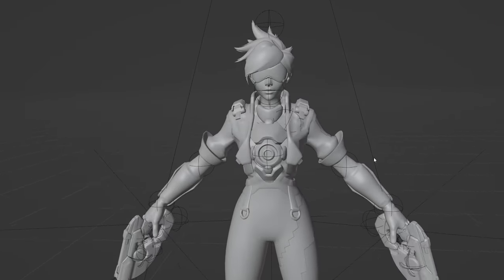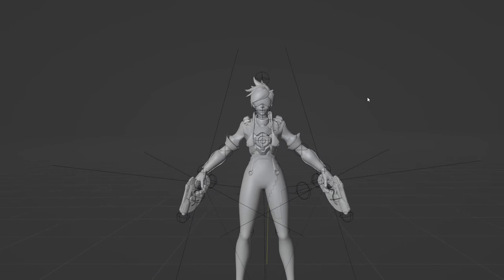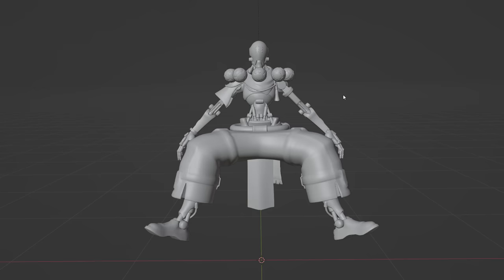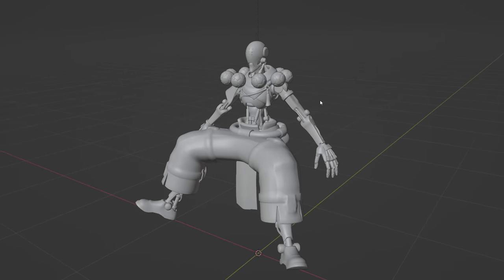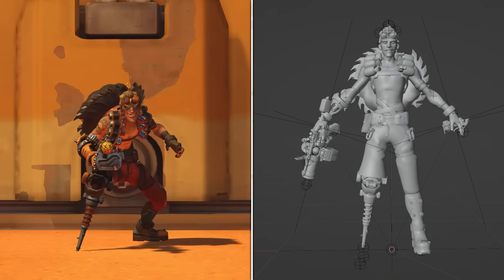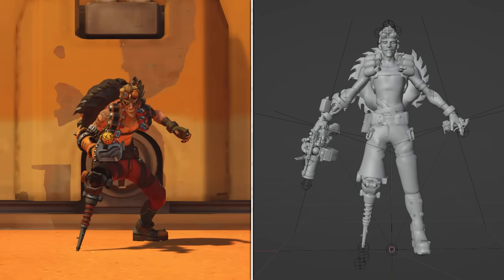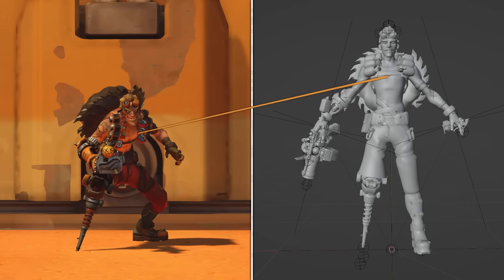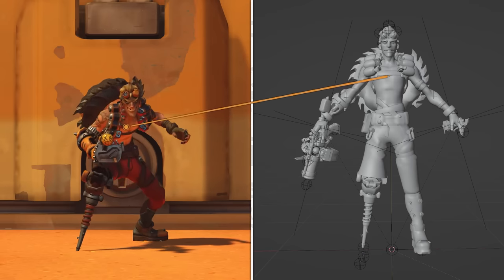A character's bind pose, commonly referred to as a T-pose by players, is the default pose used when sculpting the model. A bind pose can be very different from a hero's in-game idle animation. Junkrat, for example, is physically one of the tallest characters in Overwatch, but he has a severe slouch in-game. Because of this, the hard point used by Deadeye is much lower in-game than it appears in his bind pose.